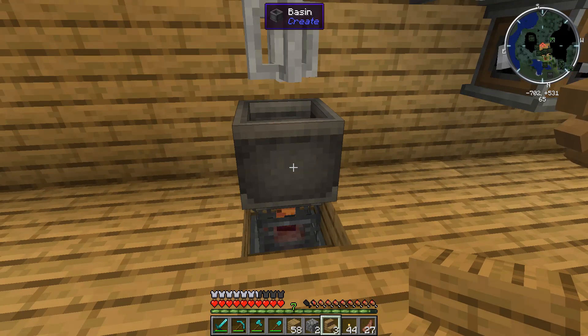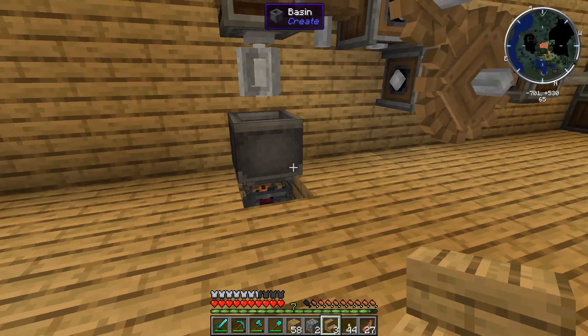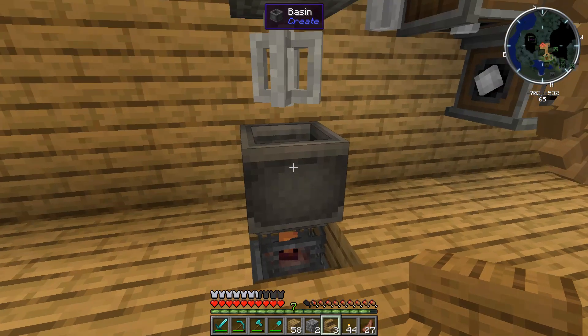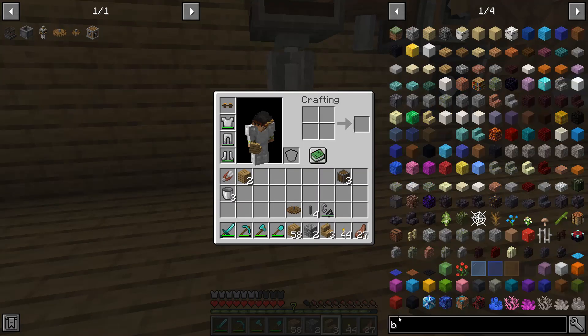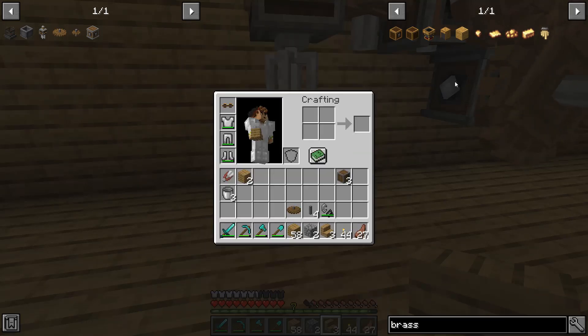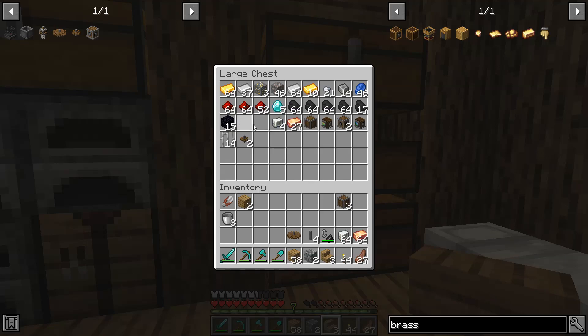The basin needs to be heated so that you can mix the two ingots together — otherwise you'd just have a whisk spinning around two solid ingots and nothing would work. The way you fuel it is using essentially anything you could put in a furnace. Eventually we will get to using blaze cakes, which allow you to superheat it and certain recipes will require that. But to make brass, all you need is for it to be regularly heated. The recipe for brass in the Mechanical Mixer simply says it requires heating and you will get out two brass for one zinc and one copper. So we can grab out some zinc, some copper, and then some coal to feed the blaze burner.